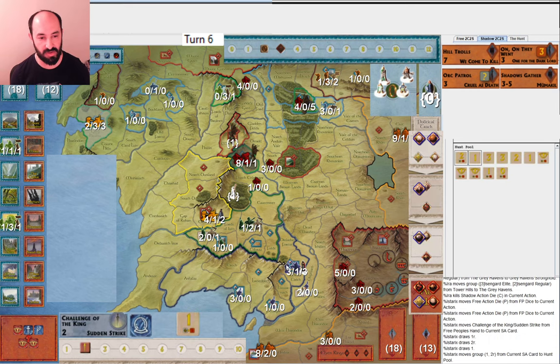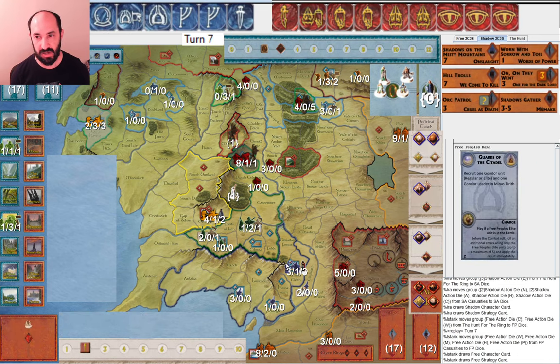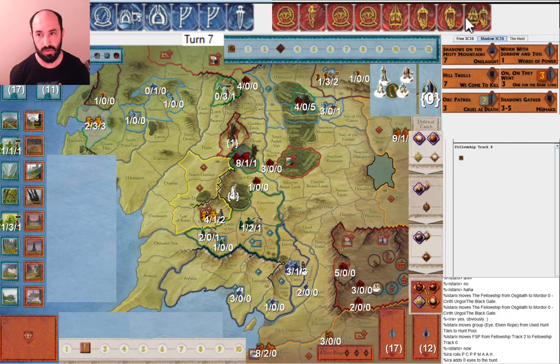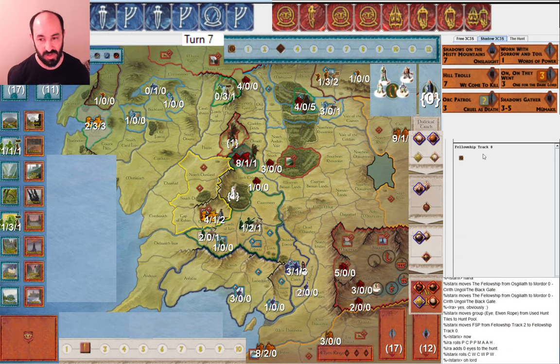They play Challenge of the King here and don't get any eyes. I allocate one Eye, then obviously they move into Mordor. I roll three attacks on eight dice — not what we're hoping for. They get five movement and I don't have Day Without Dawn. So this is basically game over, I think, with these action rolls. I really needed Free People to just roll a small number of actions.